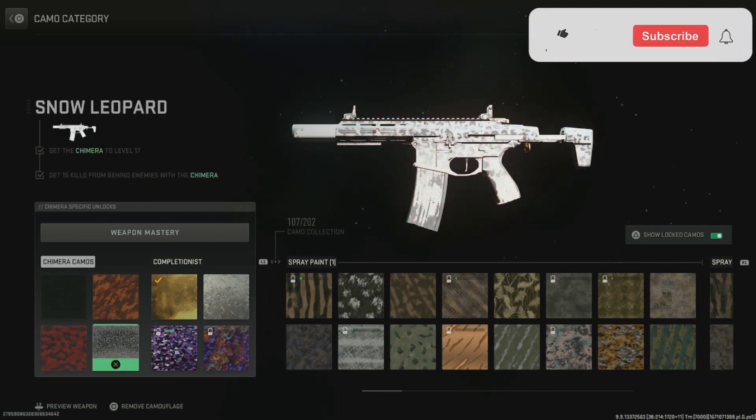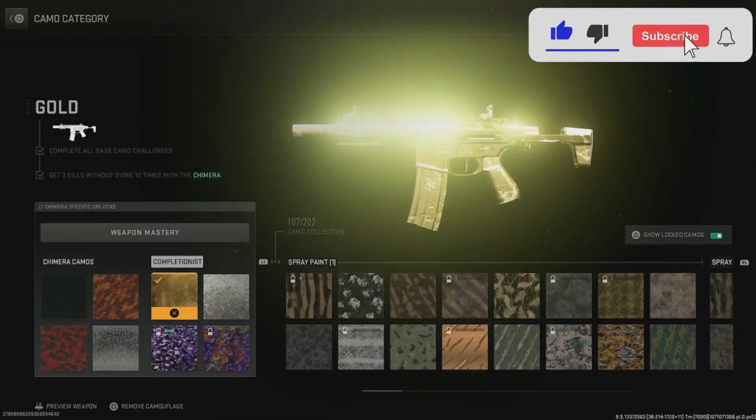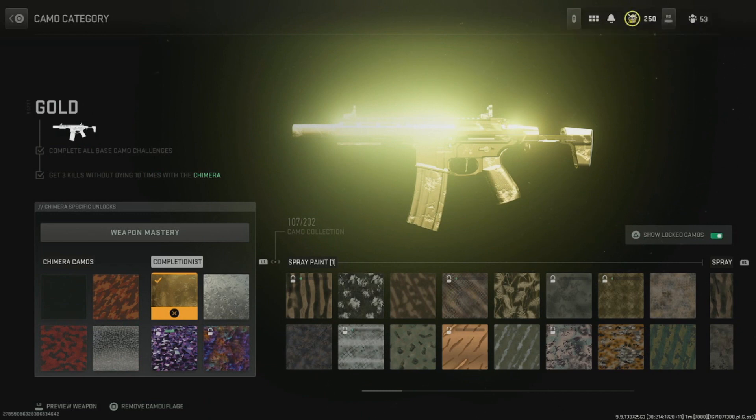Once you complete these four challenges, you'll unlock the gold challenge. The gold challenge is to get three kills without dying, 10 times. The gun is actually a pretty good gun — I was looking at the statistics compared to other guns and it actually has higher damage.